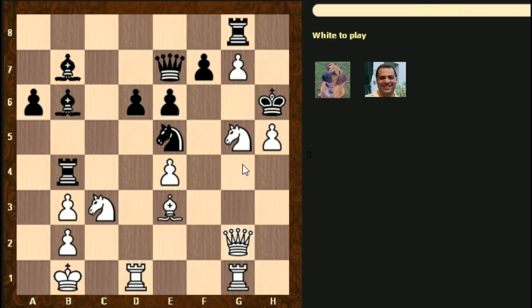It looks as though it's sensible to play knight takes e6. Let's have a look again: king h7, queen g6, fg, fg, hg, knight g6, rook h4 - isn't there knight h4? That's the problem.